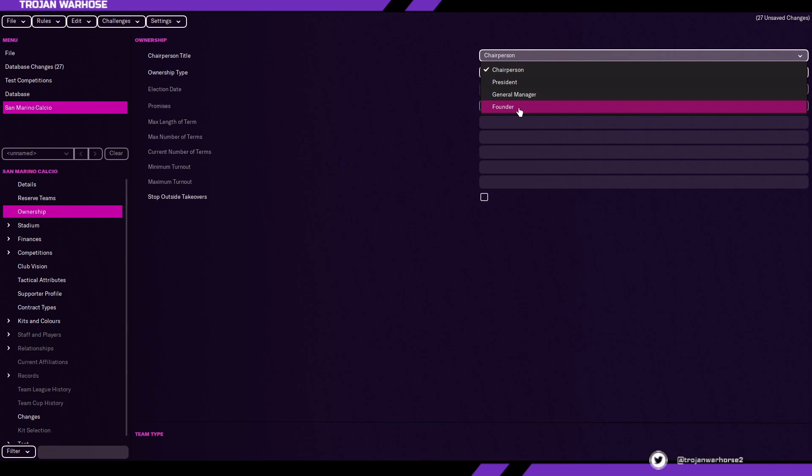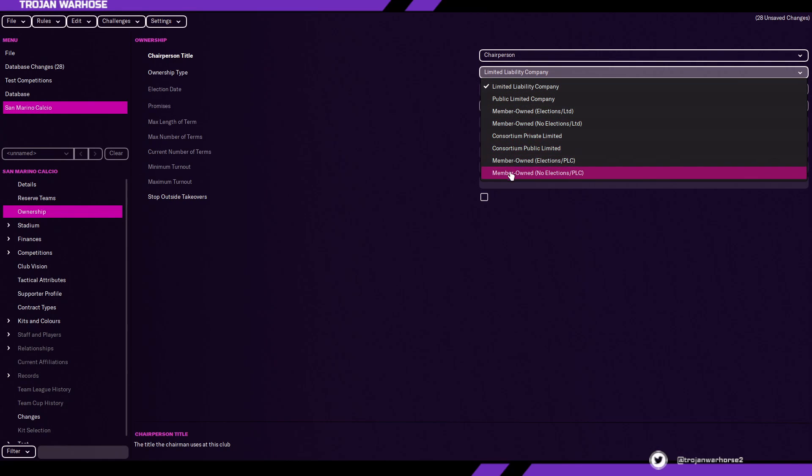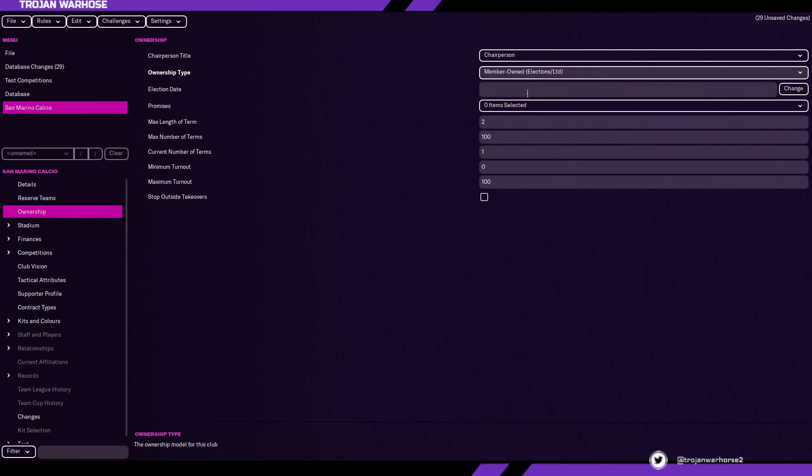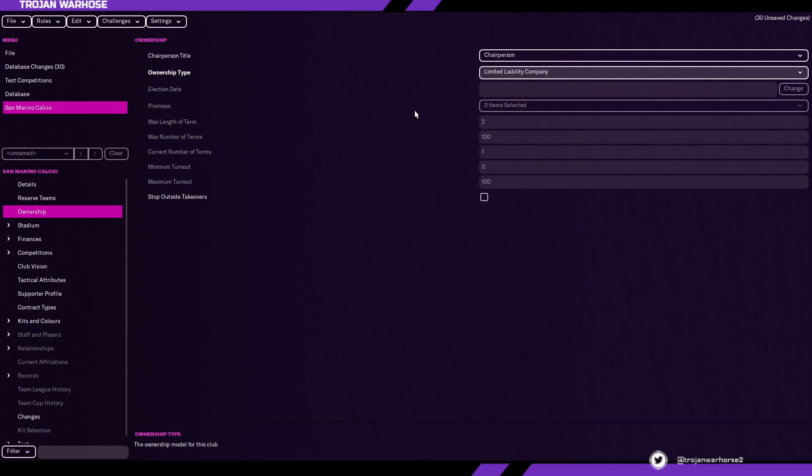Ownership — this doesn't matter too much. There are different scenarios that basically mean the same thing. We're going to leave it as chairperson. If it was member-owned with elections, you'd have election dates and promises like promotion, more money, new players, or a new manager. I tend to leave it at LLC because that's like a classic type of chairman. PLC means it's all about the money — that's more like a big company buying than one person.